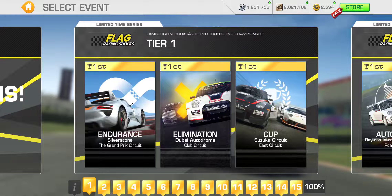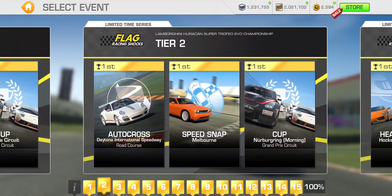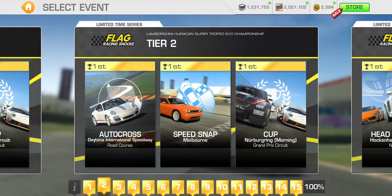Let's check out the series itself. Tier one: Endurance at Silverstone Grand Prix, Elimination at Dubai Club, and Cup at Suzuka East — just a single lap, so that's going to be a pretty quick event. Then tier two, we've got Autocross at Daytona Road Course. Autocross and speed snap events at Daytona tend to take one of the longer times — Daytona and Nürburgring are two circuits where those events are not that short.